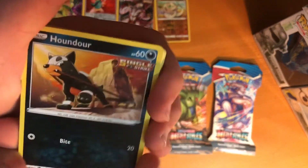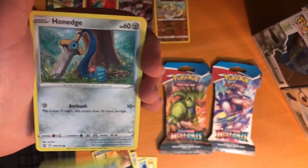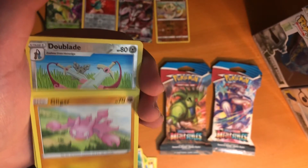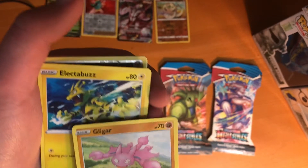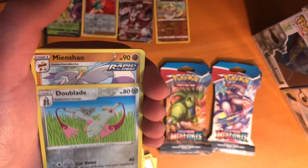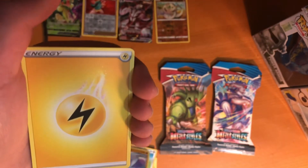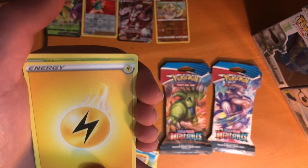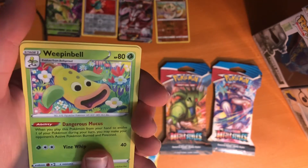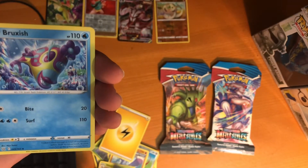Alright, so we've gotten pretty lucky so far. We start with Houndoom in this pack, Scatterbug, Honedge, Gligar — I don't know how to say that to be honest — Electabuzz, Doublade Reverse, and a Mienshao Rapid Strike Regular Rare. We have an Electric Type Energy, we have a Weepinbell, Phoebe, and Bruxish.